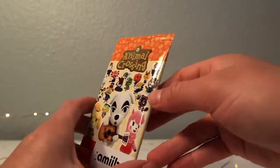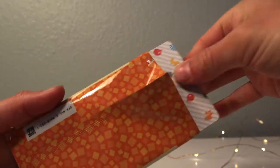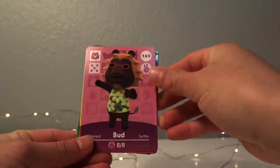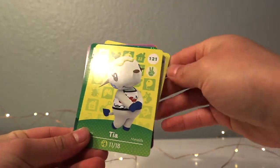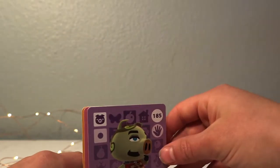Okay, series two, pack two. Starting out is Chomps, Bud, Alfonzo, Sly, Tia, and KK. It's a pretty okay pack. Now let's go on to series three.